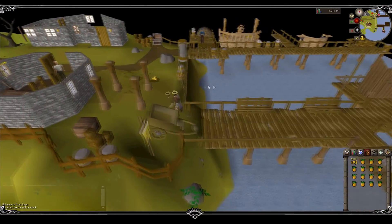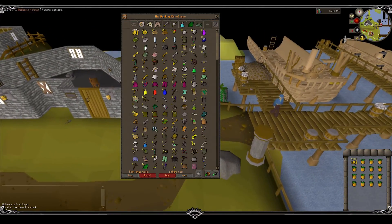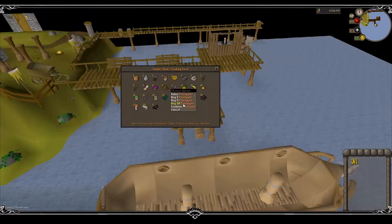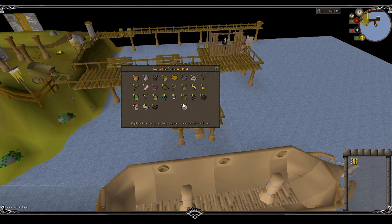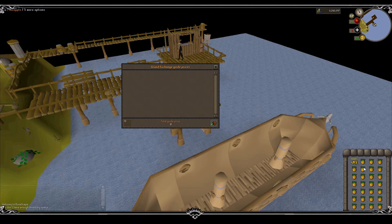I didn't investigate much into the other shops - I just assumed that this was the best and the closest to a bank - but if you guys wanted to check the other ones out, there's no harm in that. Once you've arrived, you're going to want to buy out the pineapples. They cost 5gp each, no matter what. Even if they're the last pineapple, the price never goes up.